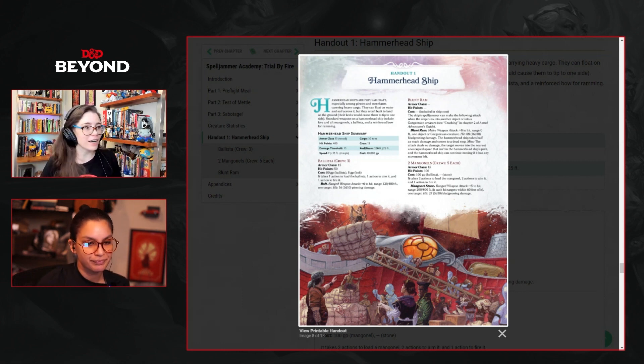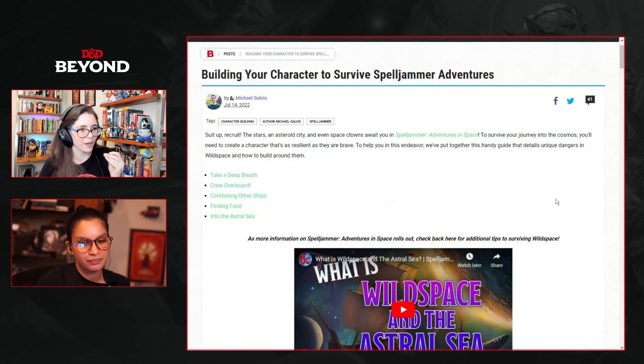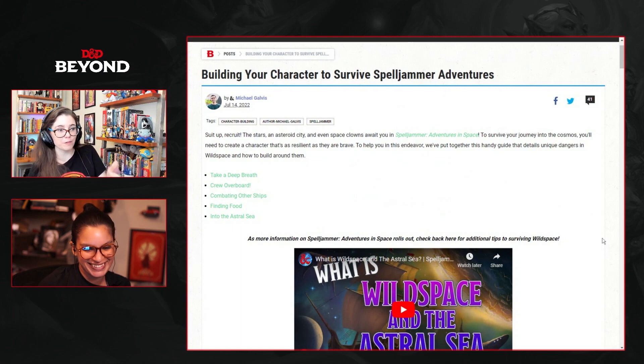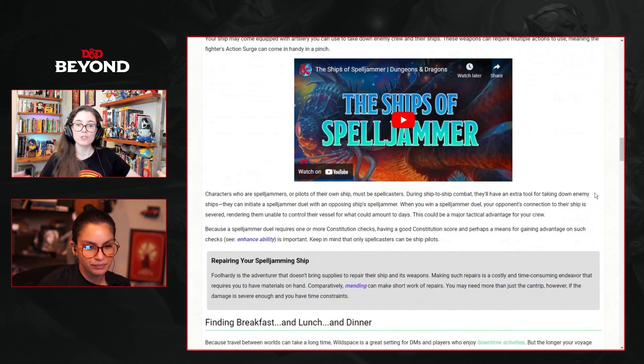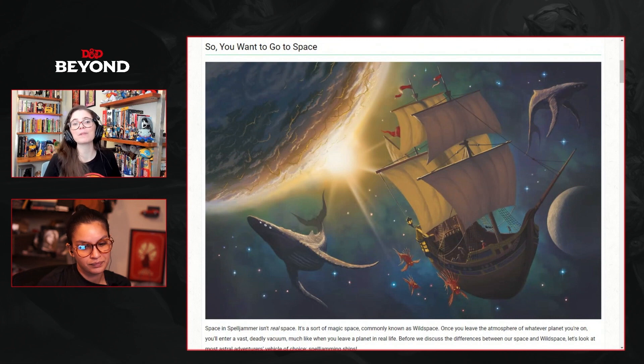That's going to have consequences. There's an article on the site by Michael Galvis — Building Your Character to Survive Spelljammer Adventures — which references some of the things you might need when doing ship combat or trying to do repairs afterwards. Repairs can be slow or expensive, or both. Having a little mending on hand can help, but your hit points on your ship are very valuable. Don't let them kill your ship — it's something to keep in mind as you go through ship combat, because we're looking at pretty hefty damage proportions for the onboard weapons.